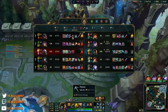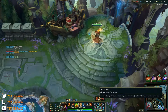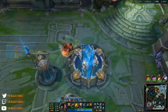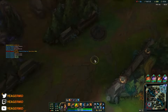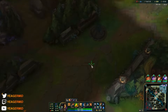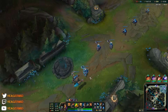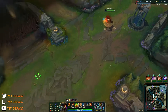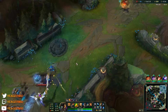Their team is getting a little bit tanky, so Lord Dominik's is another free crit item. We now have the second ultimate upgrade — that one is going to make more waves drop and is great for DPS. The first one I bought gives massive true damage burst — Death's Daughter is great for bursting. The one we bought now is great for sustained DPS.